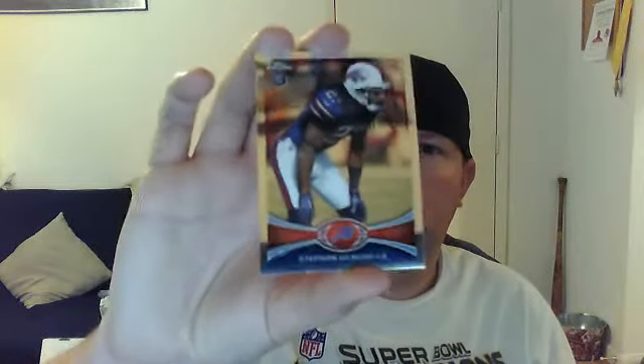Last pack of the regular before the relic. Here we go. Stephon Gilmore base rookie. This is a refractor of Ray Lewis — it's nice. Bart Starr, just a regular. And a Greg Jennings base.